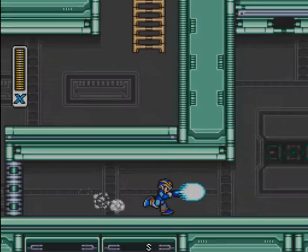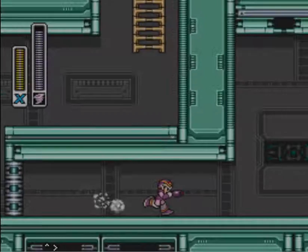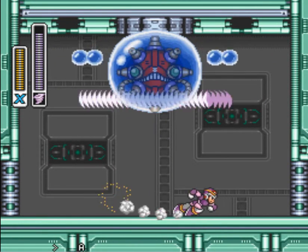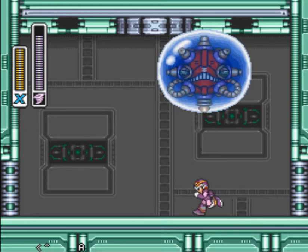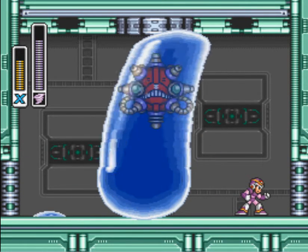We run over here now. Go ahead and have your Storm Tornado out because this is the best weapon to take this guy out. You might have noticed in the last video that guy was shooting out lightning — well, not anymore. We took out the power, so he can't recharge.